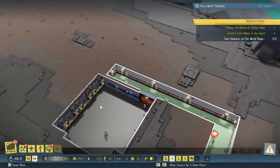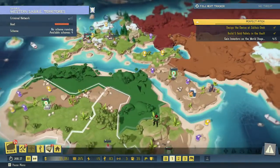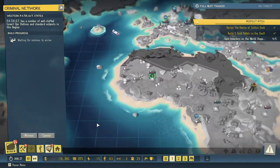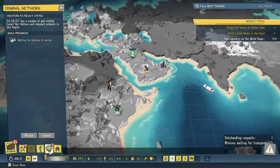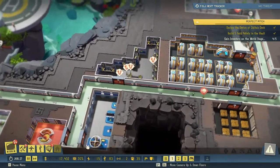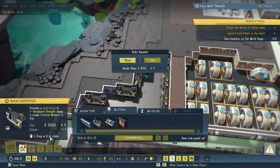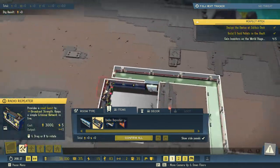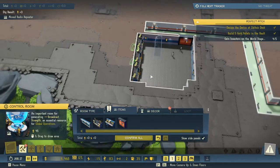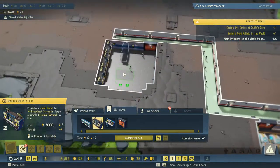We have our three new radio repeaters — excellent. So that means we can now open up this area, and we still have two broadcast strength left over so we can start moving these. Let's move this over here and move this over here.